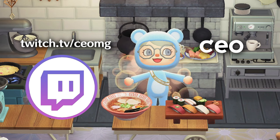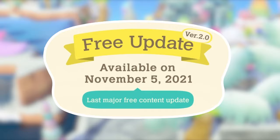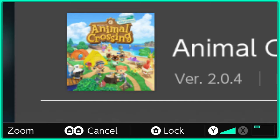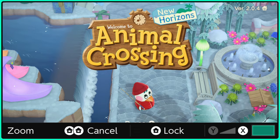First, you must update your game to 2.0. If you've loaded up Animal Crossing after November 5th, 2021, you were probably already forced to update. But you can check your game version by going to the Switch home menu, hovering over your Animal Crossing game, and pressing the plus button. In the top left, it will show you your game version. You can also check by going to the title screen of Animal Crossing and looking in the top right corner, which will say your game version.